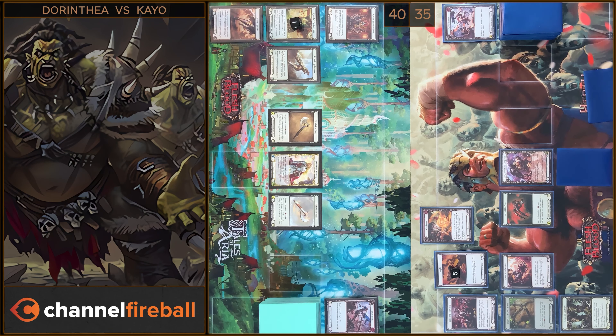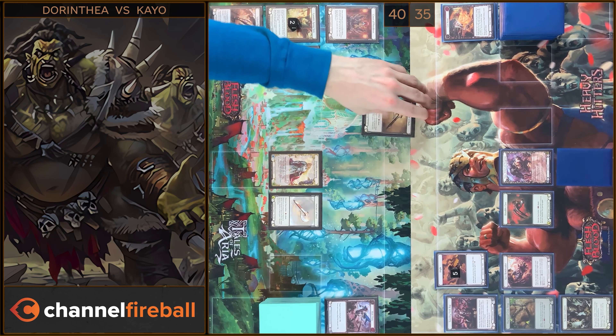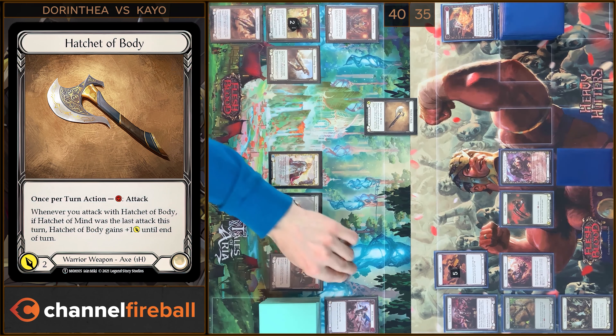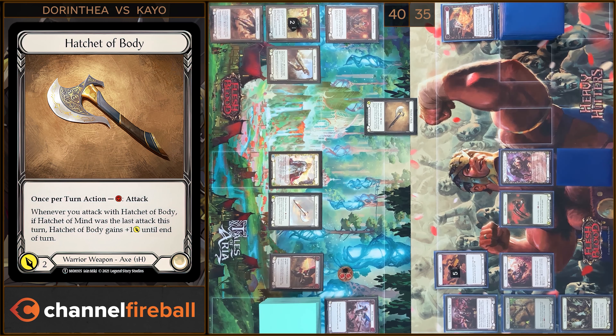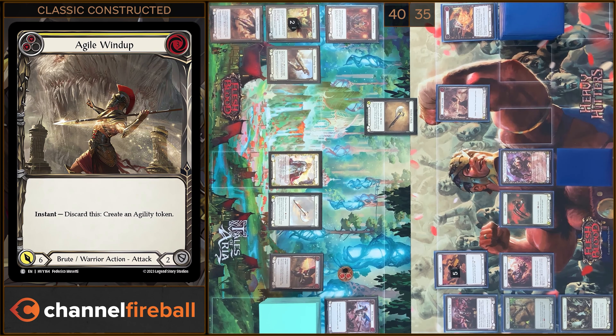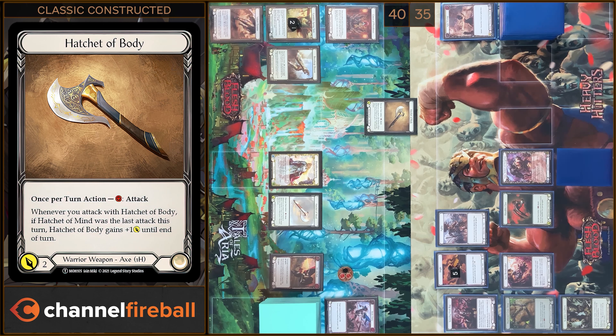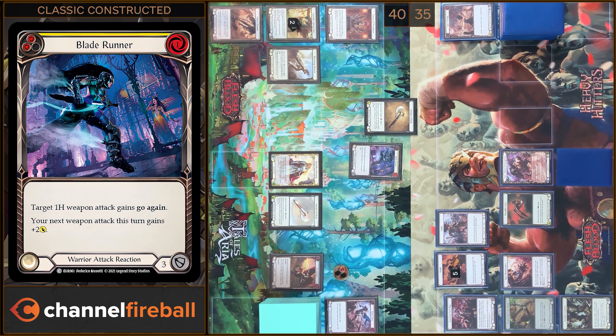Let's put these cards back on top. I will start with Tunic. I will play Hatchet of Body, pay one — I have two floating, two damage. In my prayer I'm gonna play Agile Windup as Instant Prayer. Pass. I'm gonna create an Agile token. And I have no block. In my reaction step I will play Blade Runner, I'm gonna pay one — Hatchet of Body gains go again. Any reactions? No.